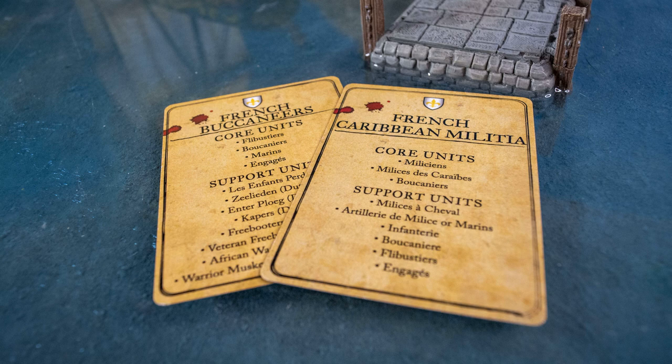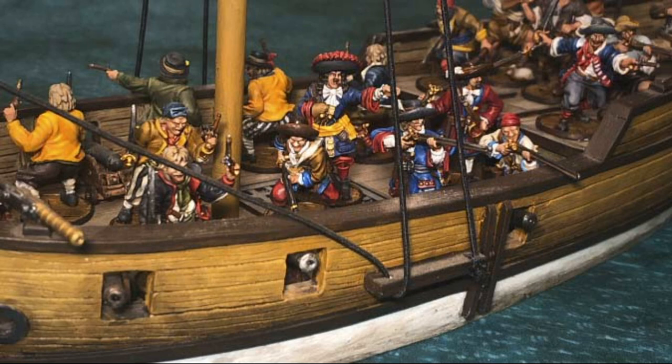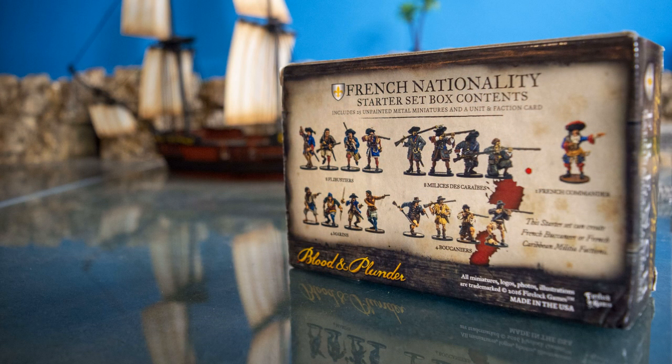In addition, the box lets you play as the Brethren of the Coast, which is the main sea faction for pirates or the unaligned. If you want to run a mainly long-range shooting list, it gives you buccaneers, the Milices des Caraïbes, and the Flibustiers. Like all boxes, it comes with four sailors that you can leave home most of the time unless you're running a ship. The French excel in musketry, and that's reflected in their starter box.